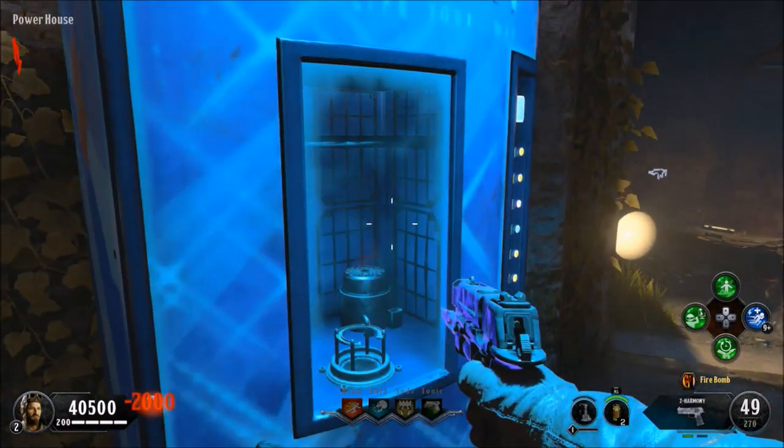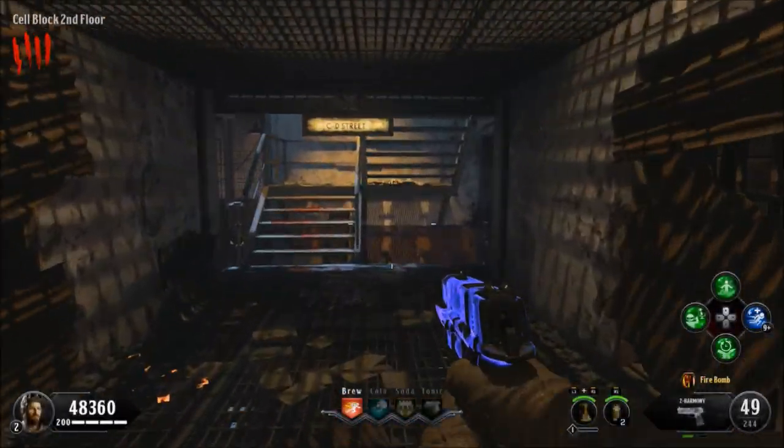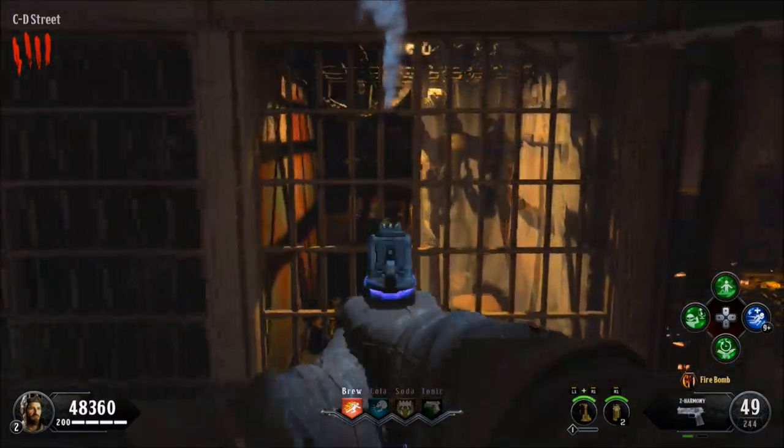Now once you're in the game, go ahead and buy that perk Blaze Phase, fill up your DG5 Ragnaroks so they're ready to be used, and make your way over towards the bottom of CD Street next to this jail cell and crouch to charge up your Blaze Phase.